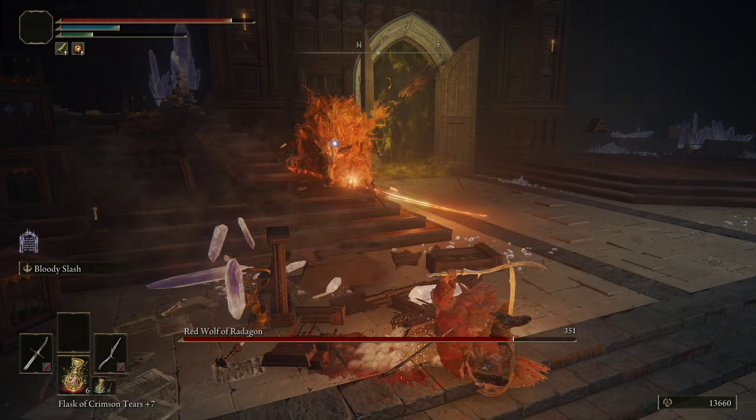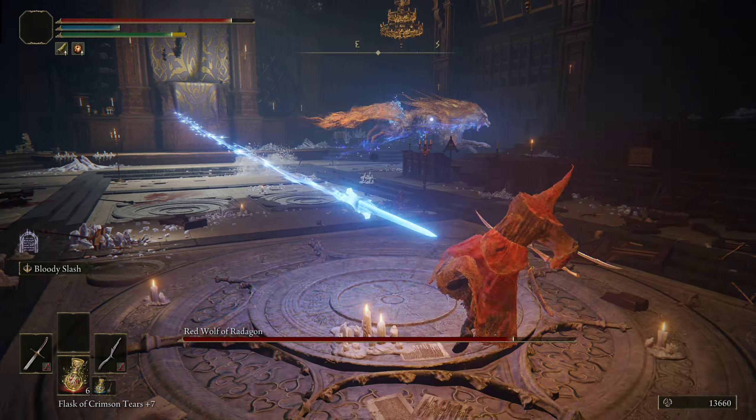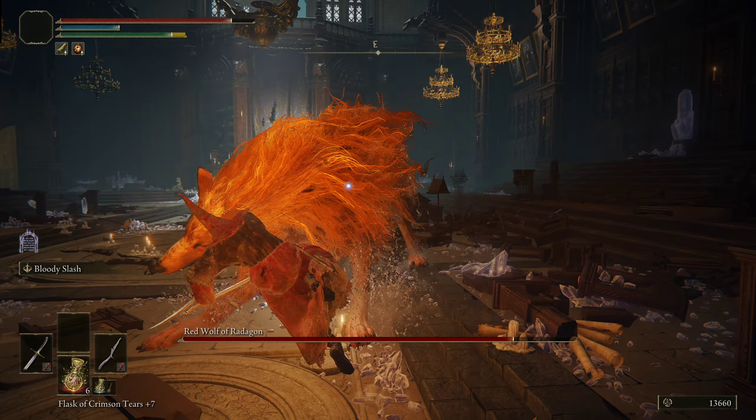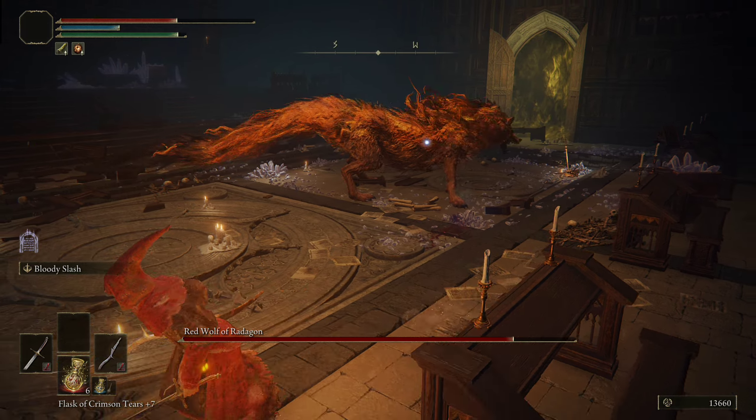That attack that I just hit the Red Wolf on is one of the biggest moments of opportunity to attack. What the Red Wolf will do is it'll pull out the red magic sword, and then jump way up in the air, and then slam down right in front of you.